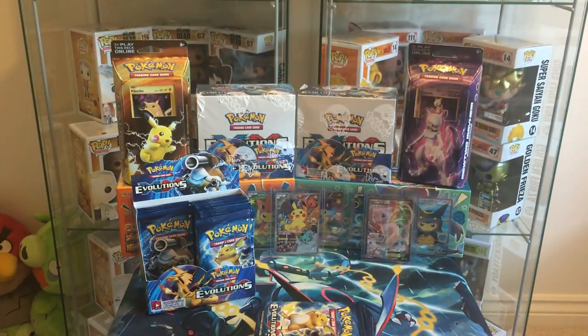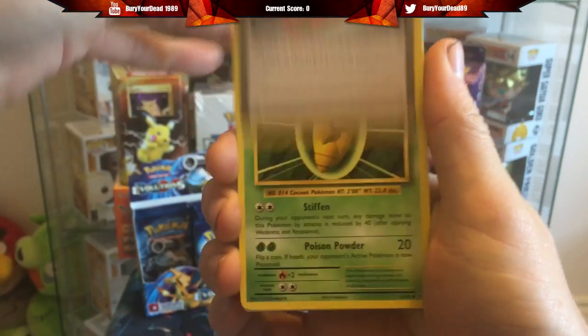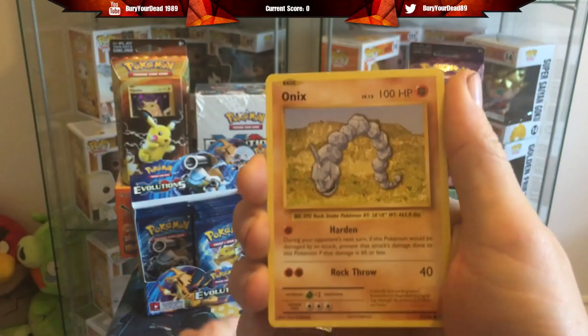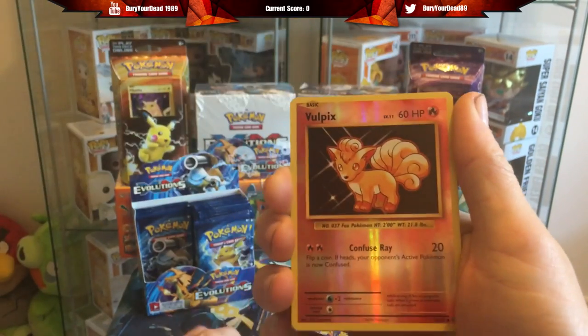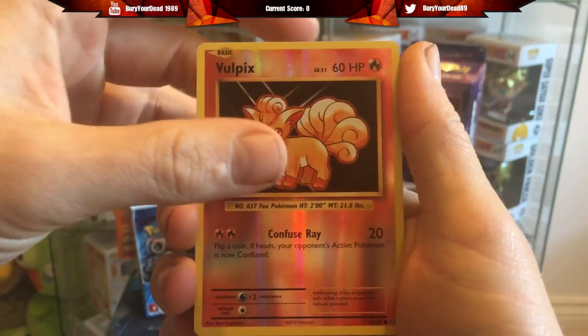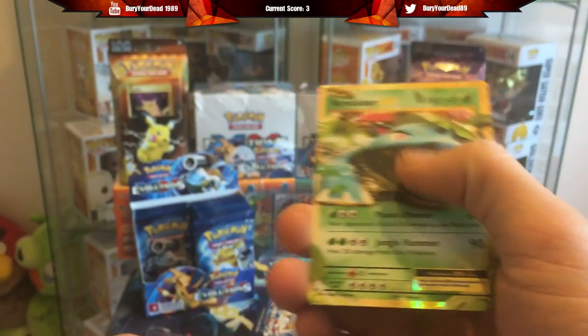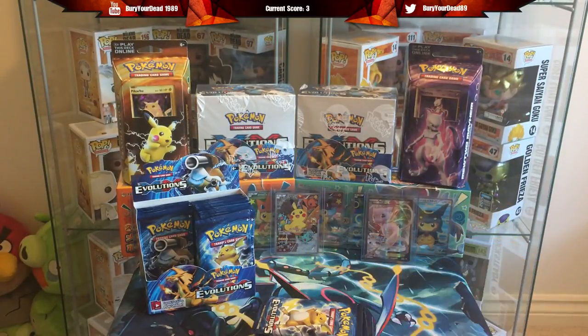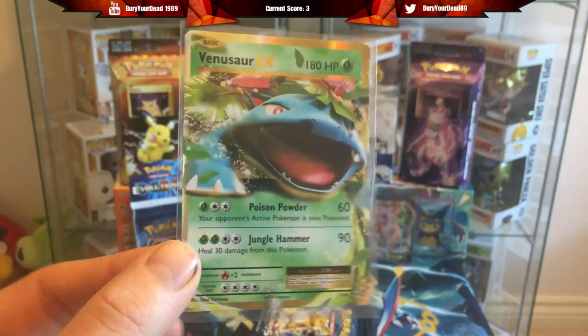First pack is a Mega Charizard pack - let's get some points on the board. We had some pretty decent pulls in the first booster box we opened. We start off with a Pokedex, Kakuna, Potion, Onyx, Weedle, Machop, Raticate, Vulpix - the reverse is just a common so nothing there - and the first pull is a Venusaur EX! That's three points, a very nice start. So I've now got Charizard EX, Venusaur EX, and Blastoise EX all in this set.